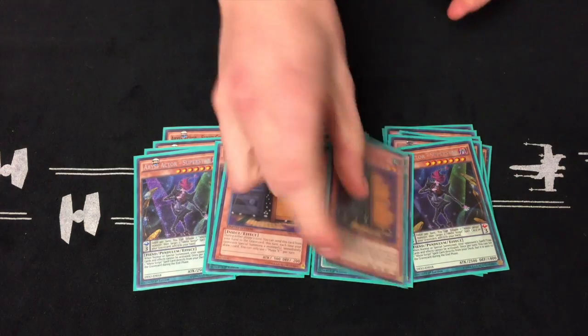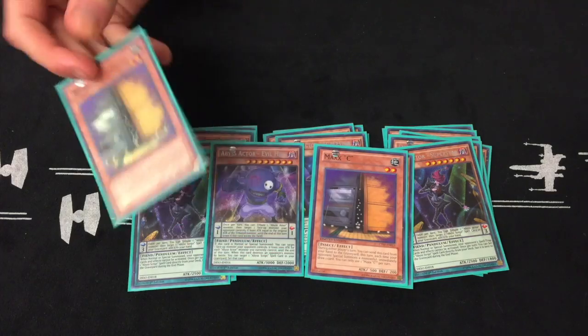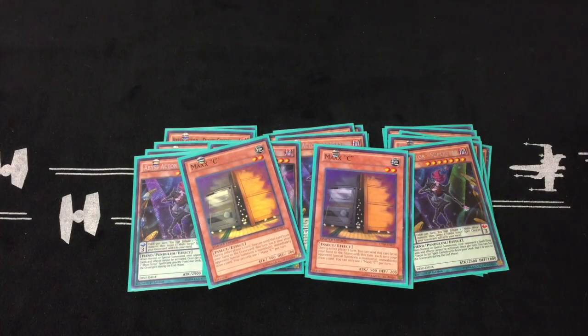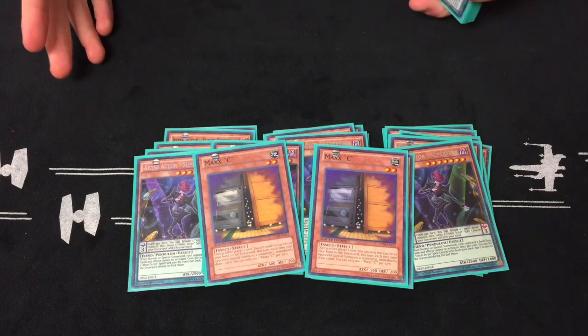Next up is two Max C. With the new ban list, this will be cut down to one, so I might go back to another Evil Hill, or I might just go for a different trap card. Max C is just there because there's not enough draw power in this deck.